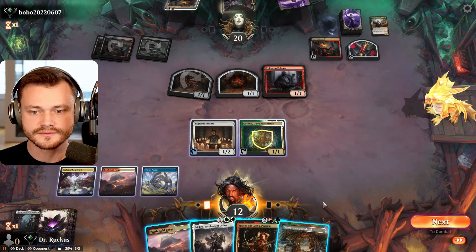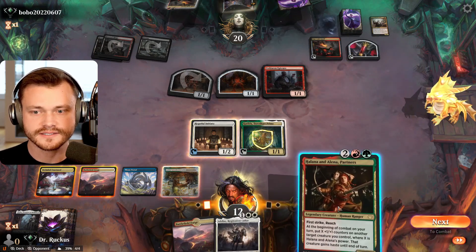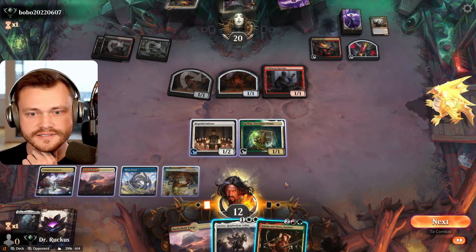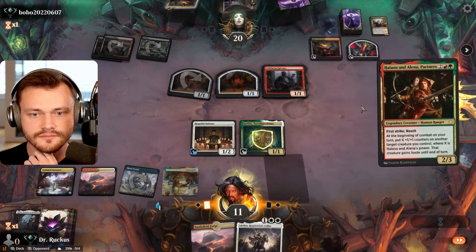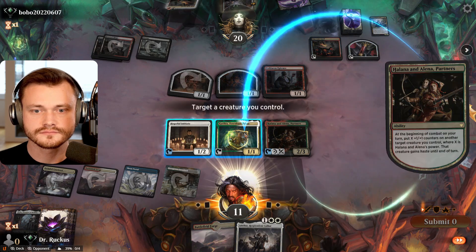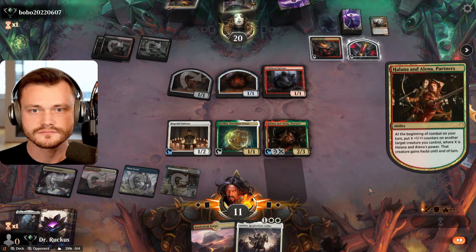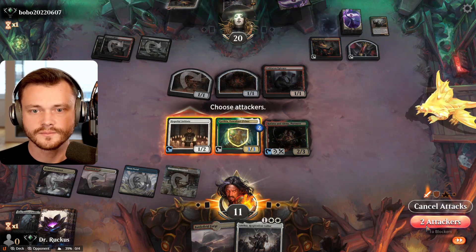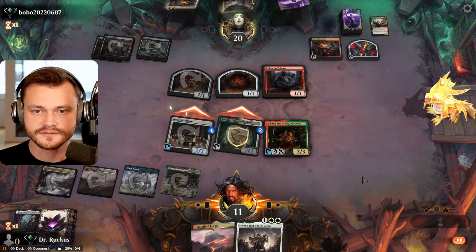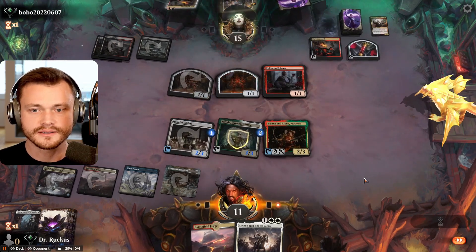More land. It's probably Halana and Elena time. We should manual tap — put it on the Katilda and attack with both. I think that's pretty good. We're swinging with both. As soon as next turn, we could use the Hopeful Initiate to start picking off the anvils. Not sure if that's the best use of our mana yet, but it is an option. Eat the damage.